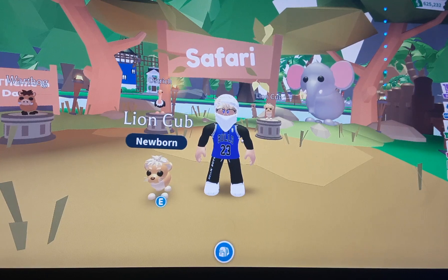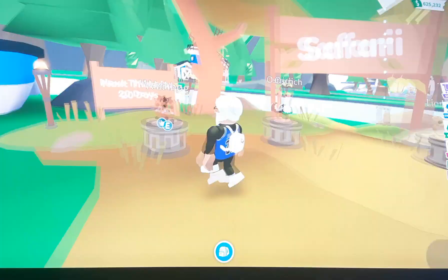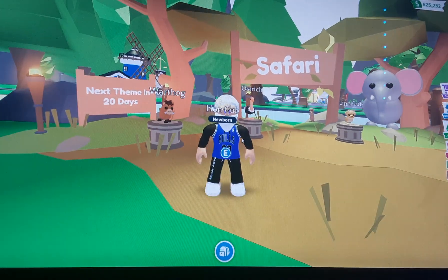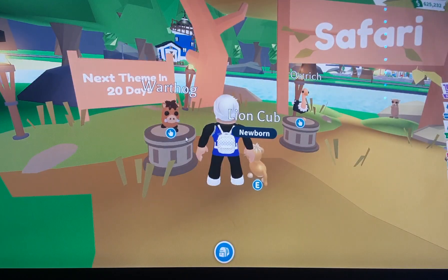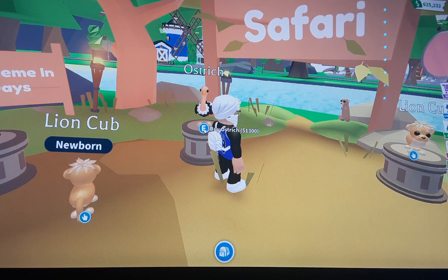As you can see we've got a new area which is going to be a themed area where every 20 days there will be a new theme. The next new theme will be out on the 3rd of August, so in about two and a half to three weeks. The wild hog is an uncommon for 600 bucks, so you need 2,400 bucks to make a Neon. The ostrich is a rare for 1,300 bucks, so you need 5,200 bucks.